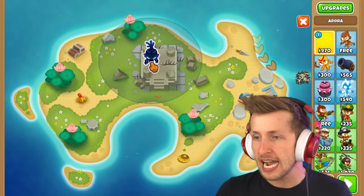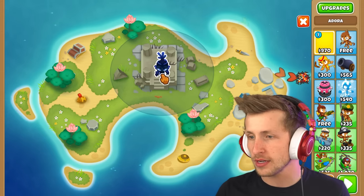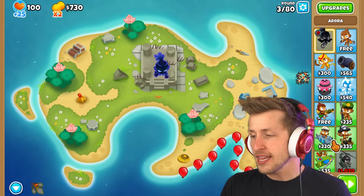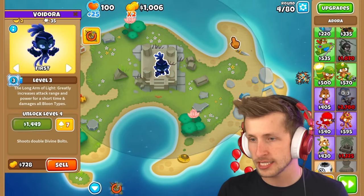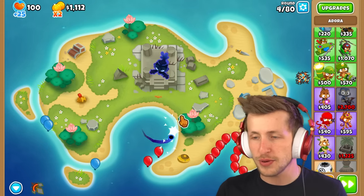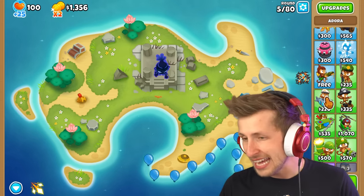Do we want to have just one tower try to get all the pops? We could try Adora because Adora is crazy. I think you want something that has a lot of little attacks. Adora is really nice because she has multiple attacks, crazy range, homing projectiles, and a lot of pierce as well. I think that's a pretty good option.